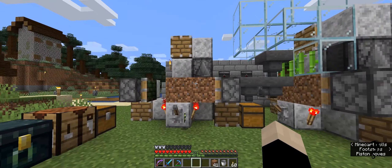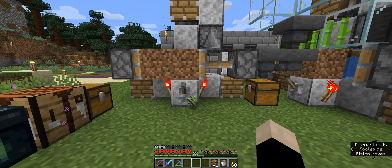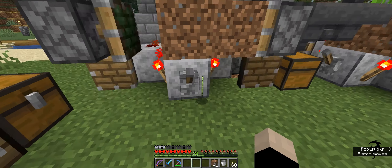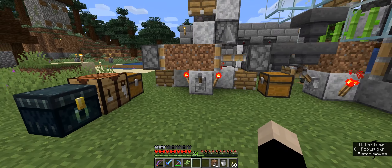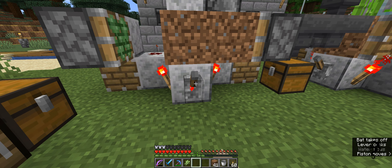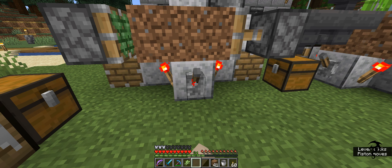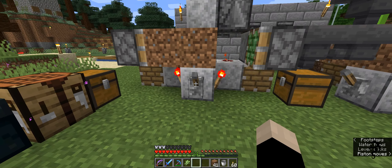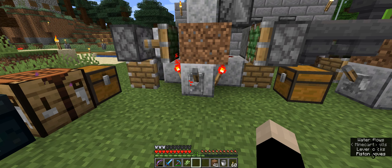By the way, in case you're wondering, this right here on the bottom row from the redstone in is everything you need to build all the stuff in this — fully functional. So let's go over here and grab all our resources again. Alright, as y'all see, I'm going to build this exactly the same.